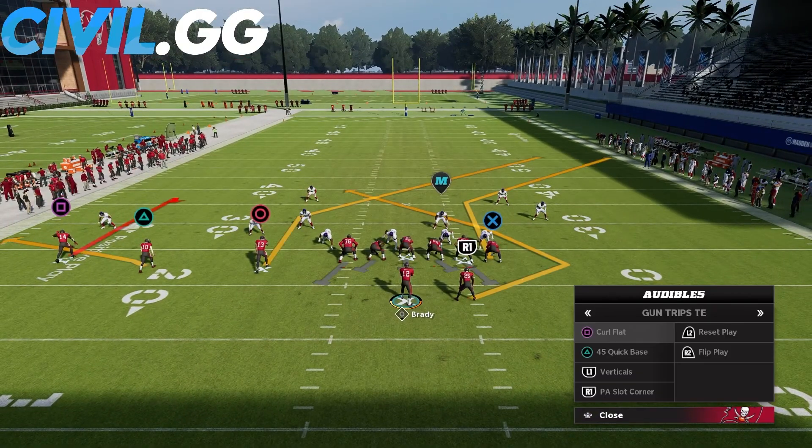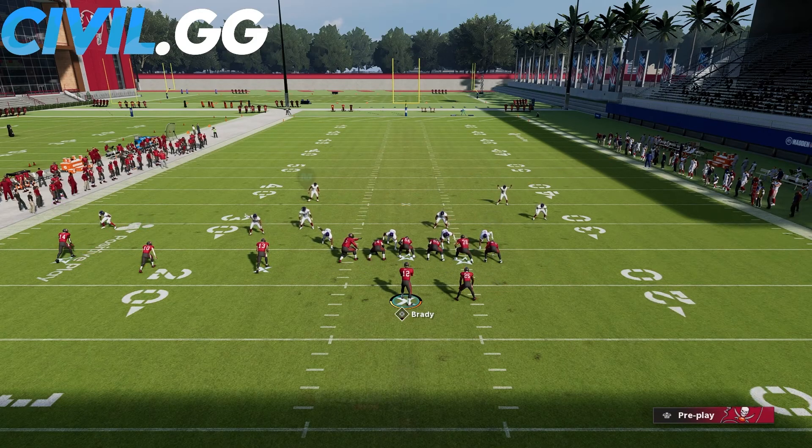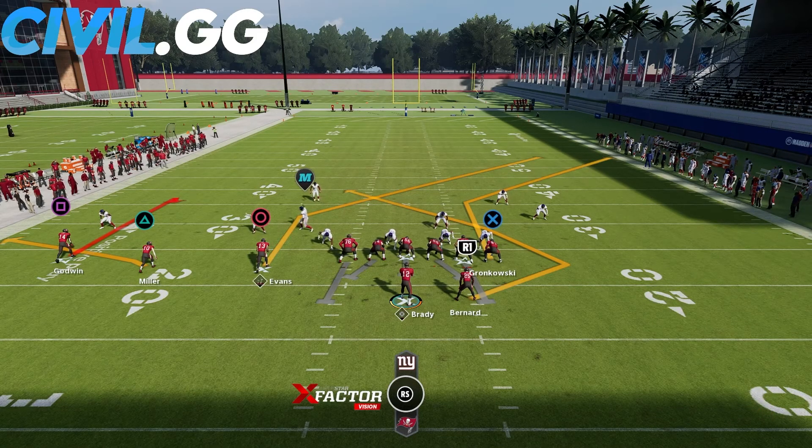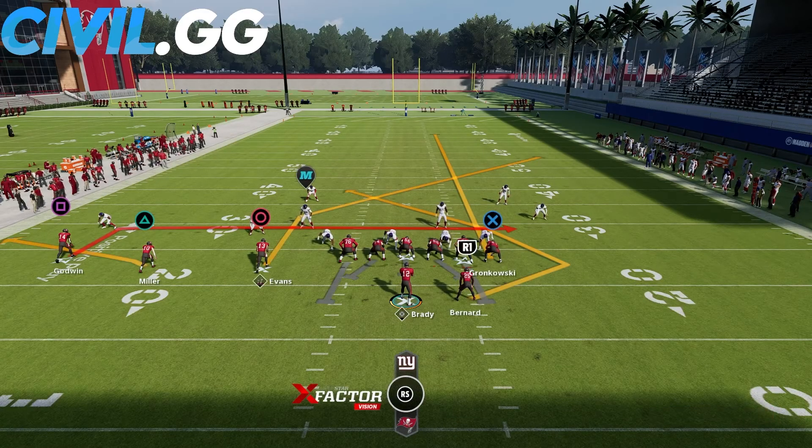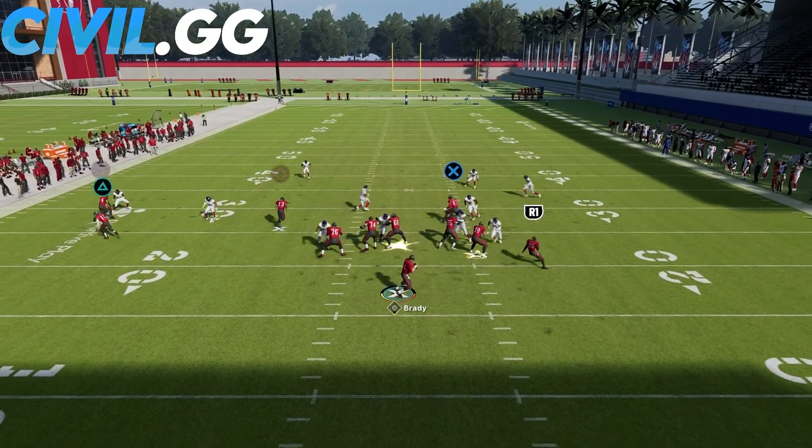Another great play for this is also in the New England Patriots playbook in the same formation. It's called Curl Flat — this is what it looks like stock. Very similar setup, except this time we're not having our running back on a play action blocking assignment. He is going to be on this angle route, though you can block him if you choose. We streak our tight end and put our outside receiver on an in route and snap the ball.